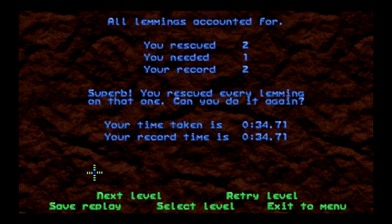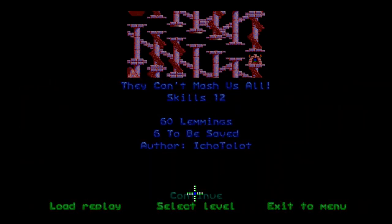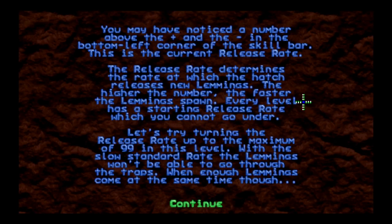It feels like they make a more obvious parabola in Lemmix 2 — they jump more forward — but in NeoLemmix there's a bigger, wider outsized arc. Since NeoLemmix is where I'll be using jumpers going forward, the NeoLemmix jumping arc is obviously the one I need to get used to. They can't mash us all — just watch them try.